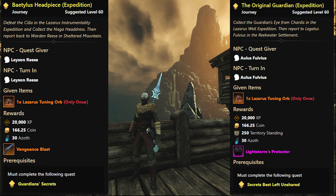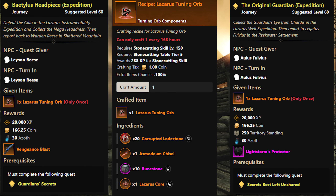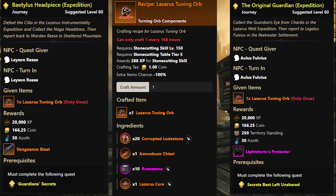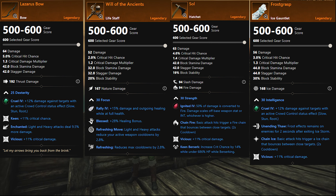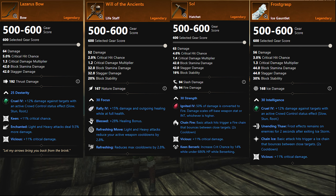In order to enter this beautiful expedition, you are gonna need a tuning orb, just like in Genesis. You're gonna get two from the quests and you can also craft additional ones. The additional ones you craft are actually bind on pickup, so you cannot sell them or buy them from the market.